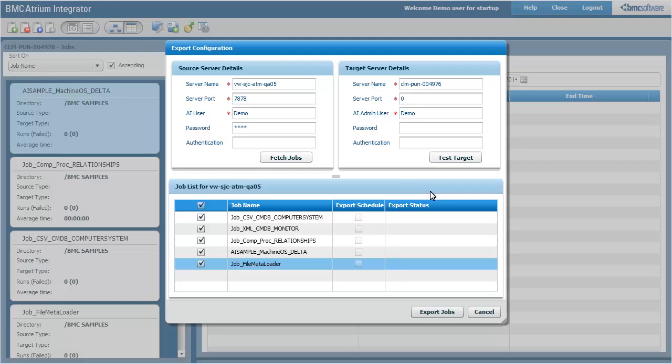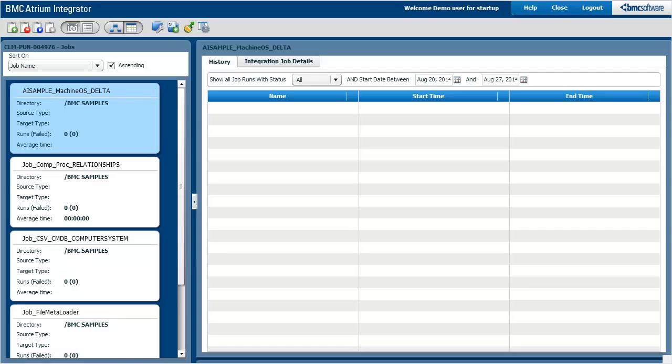However, you will have to run the utility from a computer where you have BMC Atrium Core 8.1 Service Pack 2 or a later version installed. Using the command line utility, you could migrate jobs only between the same versions. As you can see, the job export status is displayed in the status column. All the successfully exported jobs will be displayed in the Atrium Integrator console.